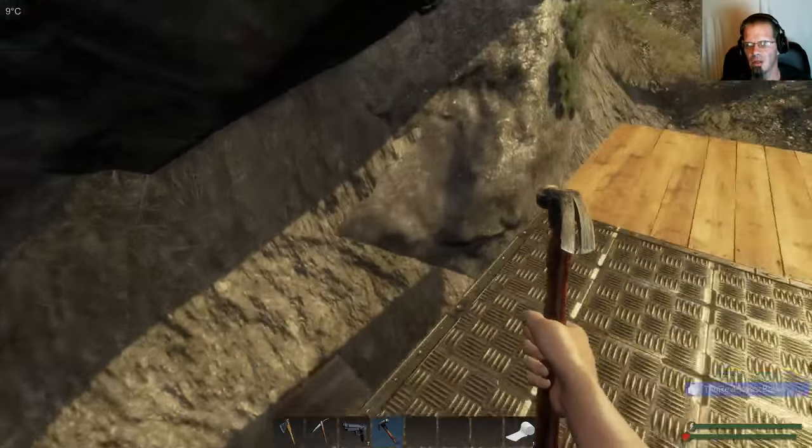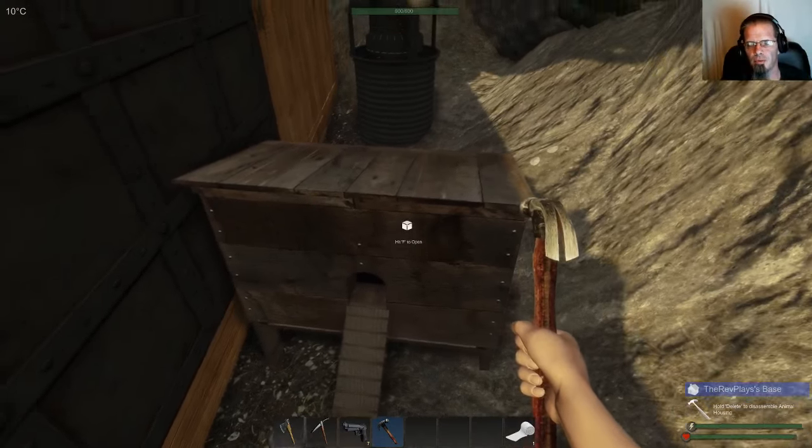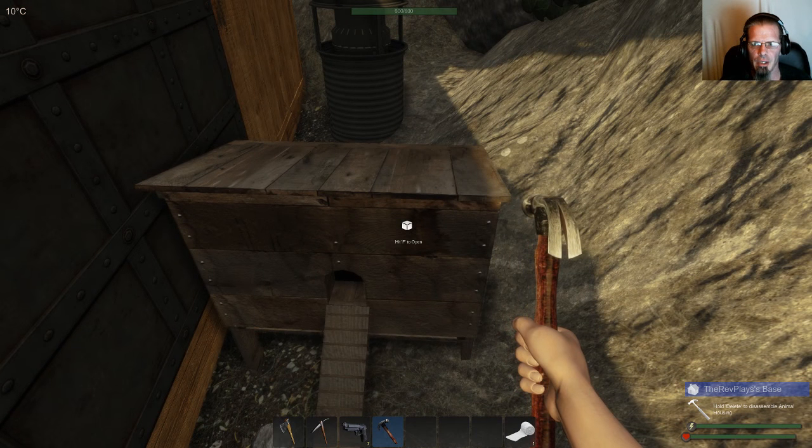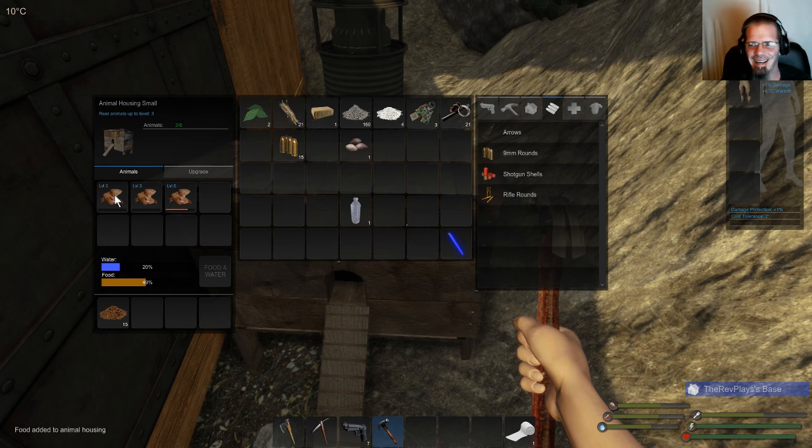We'll take some stuff to our chickens. Basically you want to get your coop first because you need the fertilizer to fertilize your plants, so you build your planter second and fertilizer first after you catch — oh no, they all died!